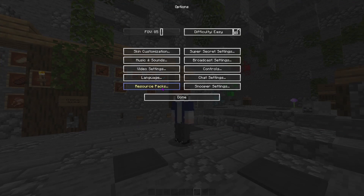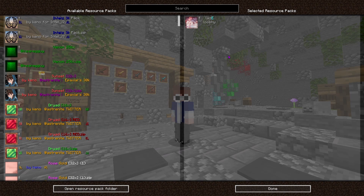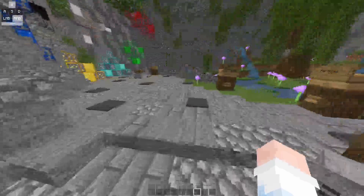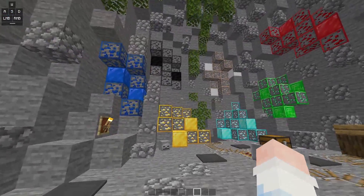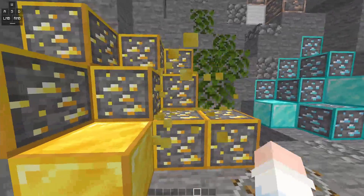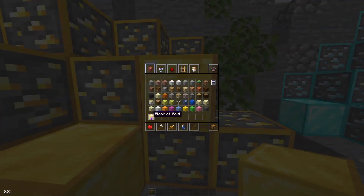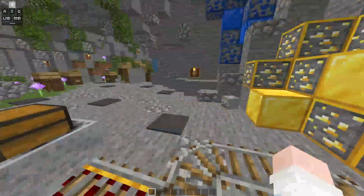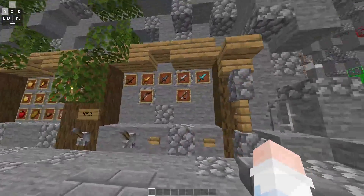The first texture pack is Lazy by Luci. It's actually a really clean texture pack. Look at the ores — they're all outlined. Look at this right here.